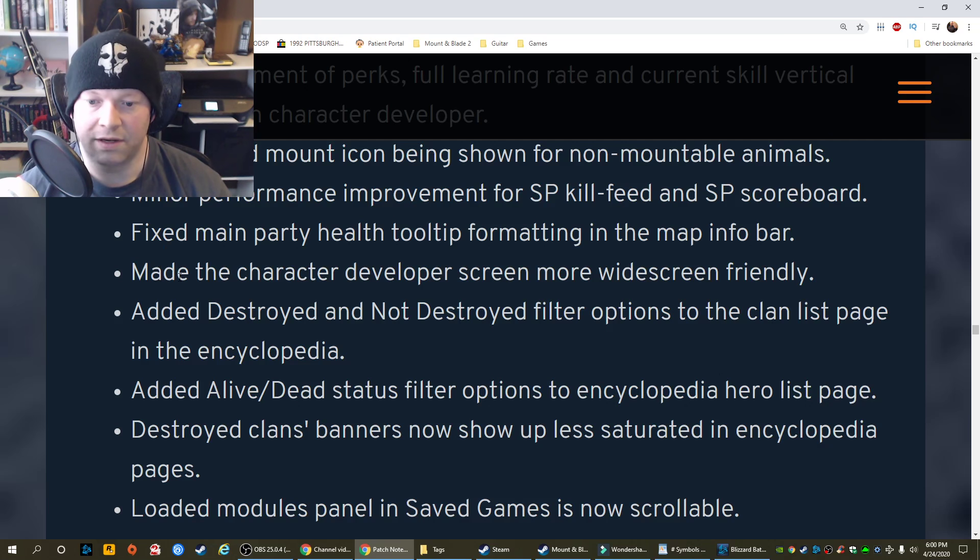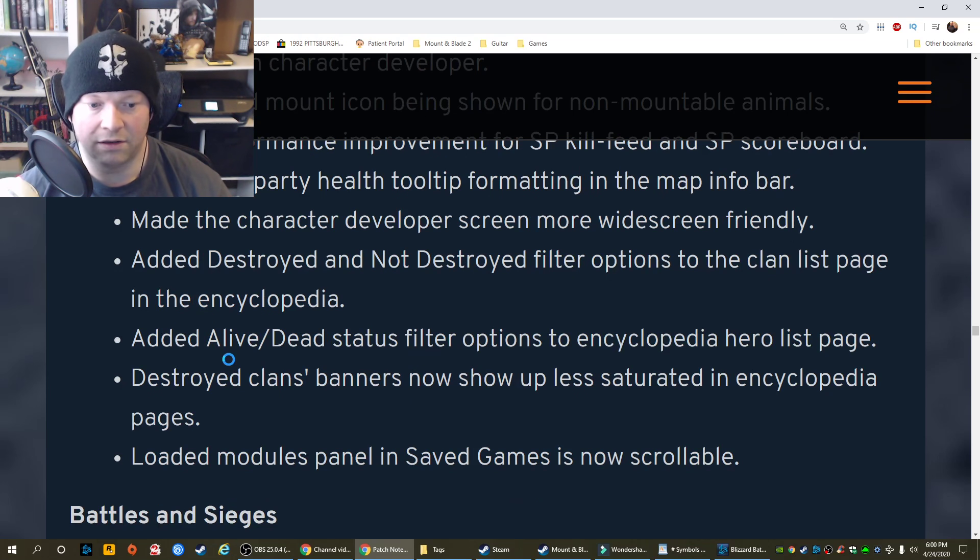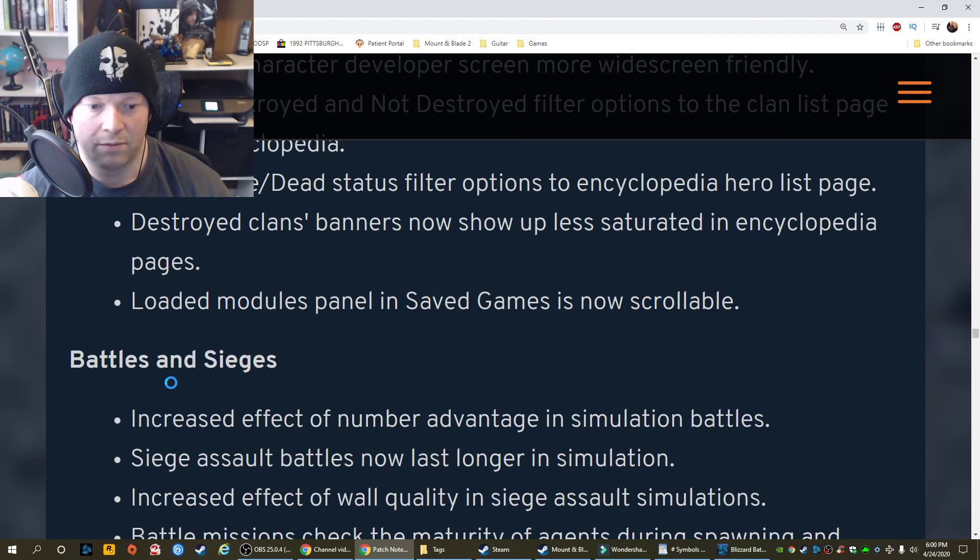Made the character developer screen more widescreen friendly. Added destroyed and not-destroyed filter options to the clan list page in the encyclopedia. Added a live/dead status filter option on the encyclopedia hero list page. That's actually really, really good — you go to visit someone and where are they? They're dead. Destroyed clan banners now show up less saturated on encyclopedia pages. Loaded modules panel and saved games is now scrollable.